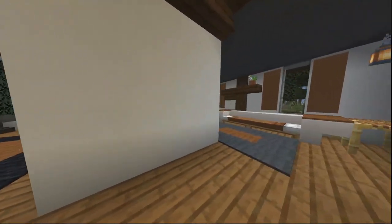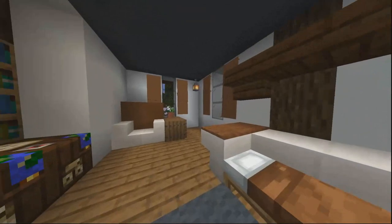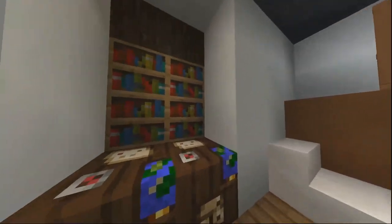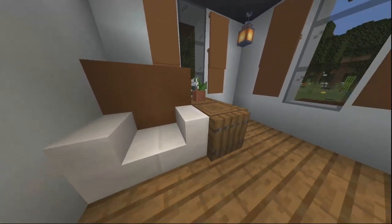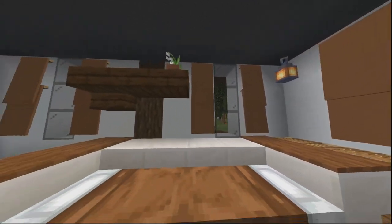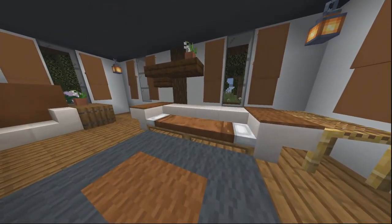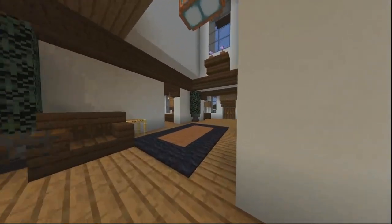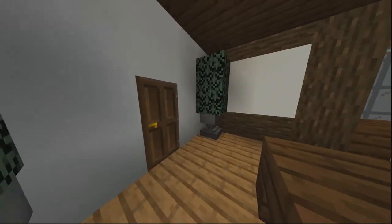Besides the chandelier and those lights right there, pretty much everything comes from the lanterns. Here is the living room — no TV or anything. We've got the cartography tables, which look pretty cool. More bookshelves. A little armchair here. We've got curtains using banners, which look pretty nice. And a nice little sofa here. I think this is an old sofa design I used to use, but it looks pretty nice. I kind of like that one — might continue to use it. I feel like I stopped using it for a while, but it honestly looks pretty good.